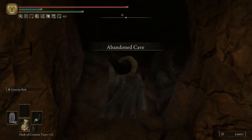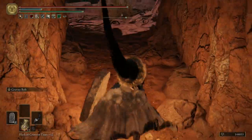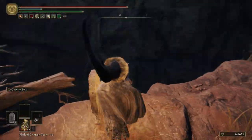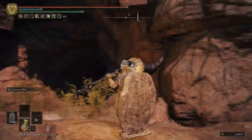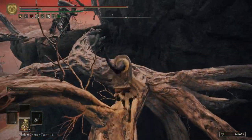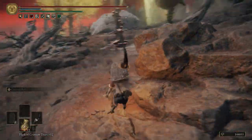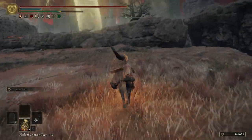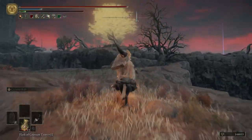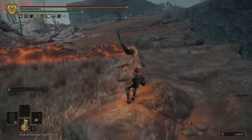Remember the Abandoned Cave — that scarlet rot area? Just outside there I can get down to the bottom. I need to figure out exactly where this missed location is on the map. The marker is taking me all the way up top. It's probably one of the jail boss fights. Let me ride around and see — it looks like it's up there but I'm not sure how to get over.